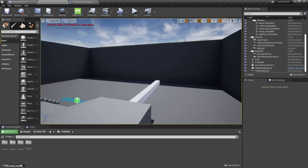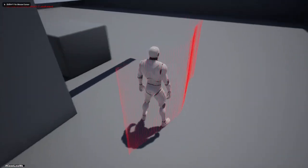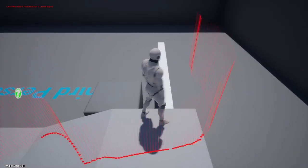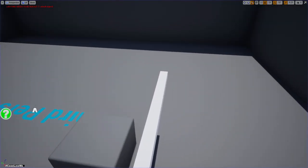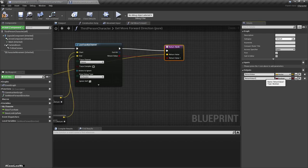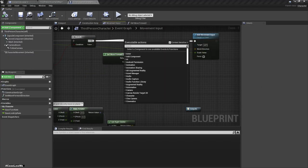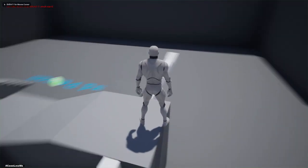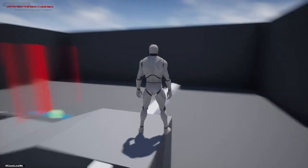Enable debug for duration. The traces are working. Now let's return this value - I'll call it 'can move'. Let's add a branch using 'can move', so if that is false then the move input will not be added.